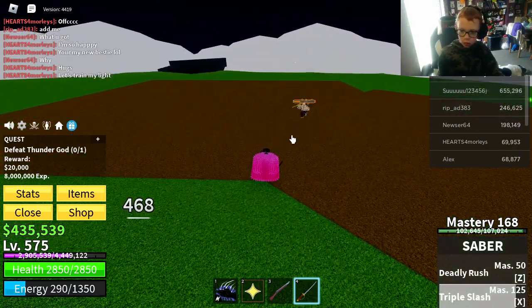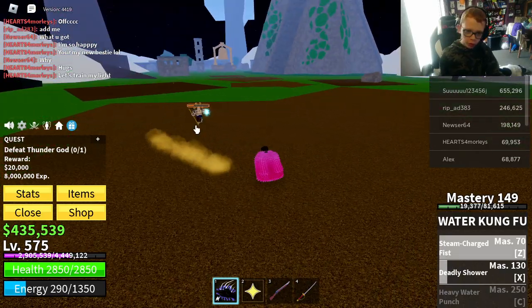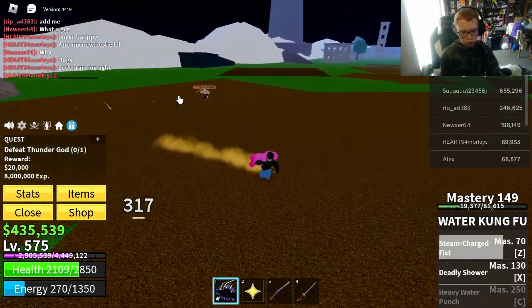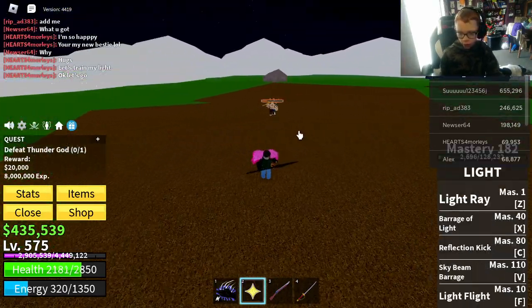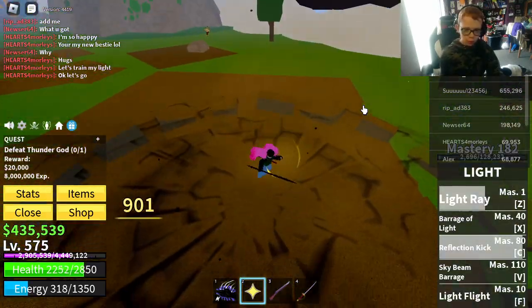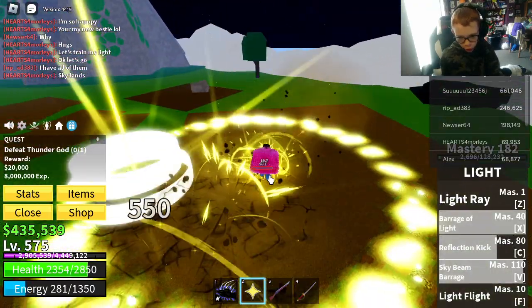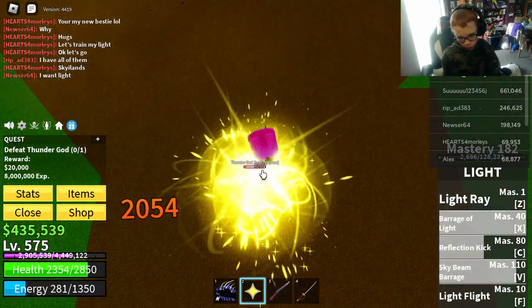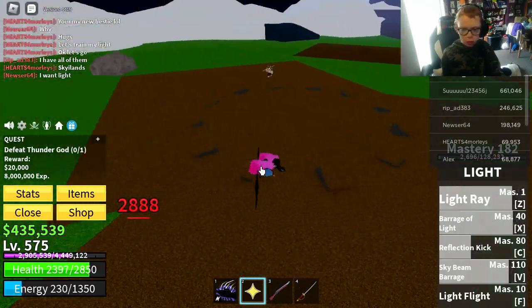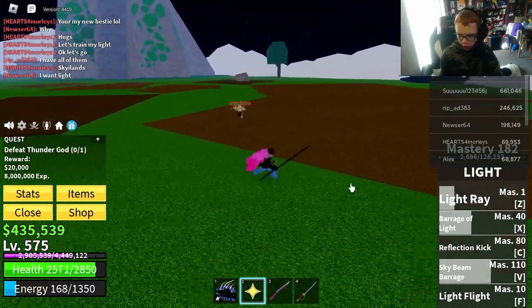Get steam powered fist — oh, that hurts. Okay. Light rage — reflection kick — okay, 901 damage, it's fine. Combo — is that the combo? I'm gonna finish him off with light, so I just have to wait for utility fusion and my energy's getting low.